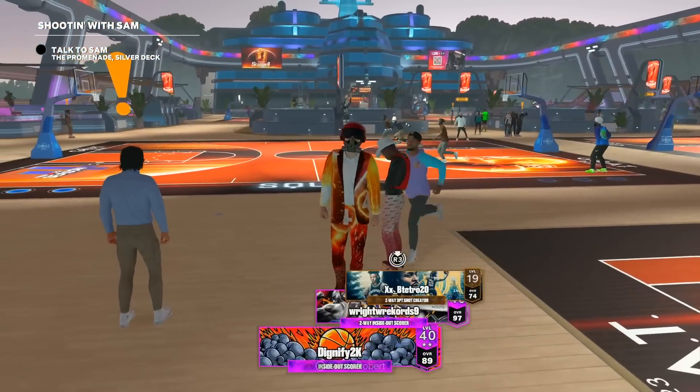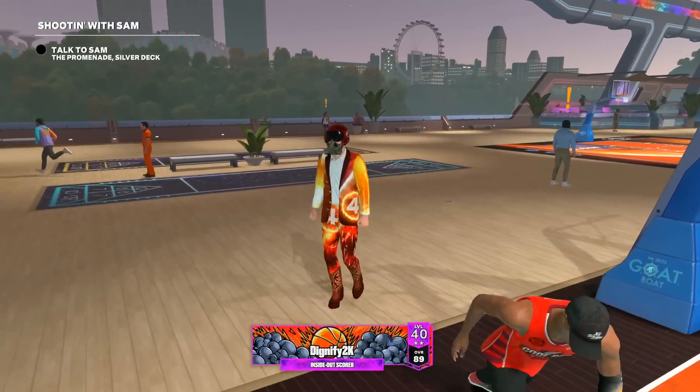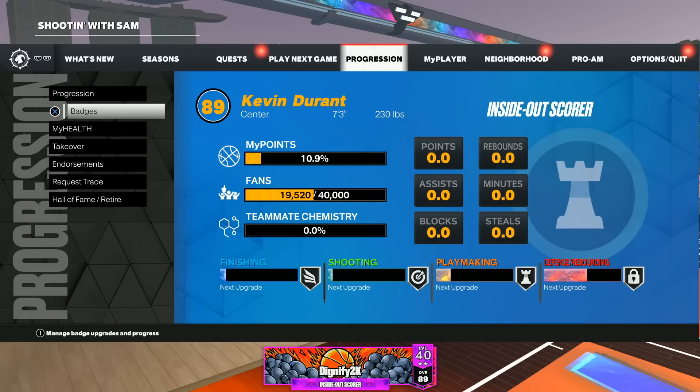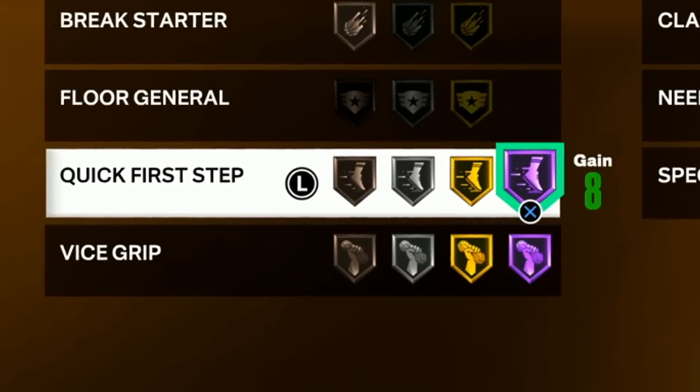We're at that point of the year where I'm looking for fun things to do on 2K23. So I decided to make a 7'3 point guard with Hall of Fame Quick First Step. And no, I'm not clickbaiting you guys. You can see I'm 7'3 — we go to our badges and we've got that Hall of Fame Quick First Step.